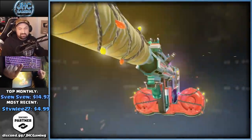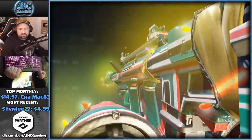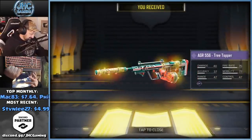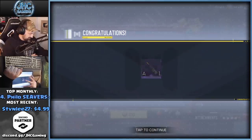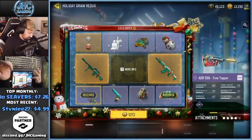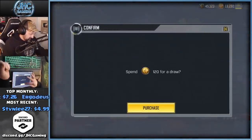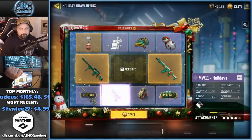That one's also pretty nice — the AGR 556 with the drum mag, all the lights and stuff, and the silencer. That one's pretty cool. Don't know if I'll use it though — it looks a little bit like the UL 736. Let's keep going — 120 for the next draw.